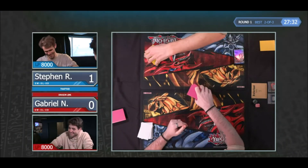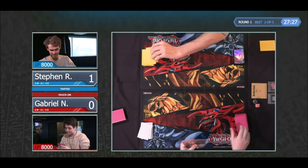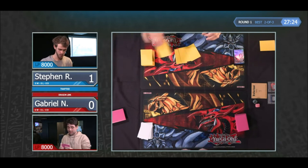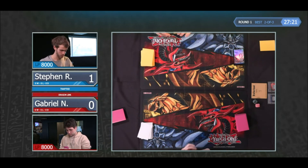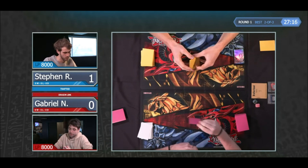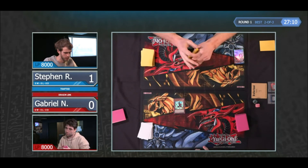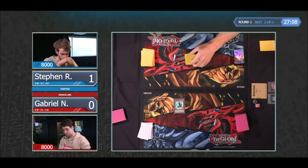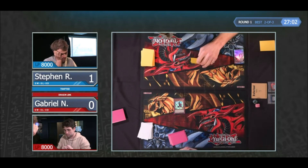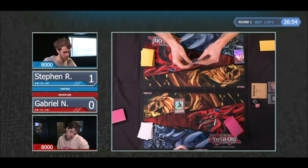During this turn there's Ash Blossom, Joy Spring, Nibiru, and Infinite Impermanence — and that's all even post-side. You think this deck is quite good and resilient against those defensive cards, and they're not really particularly powerful ones either. They're not cards like Nibiru where if you see that you just cry. Whereas Ash Blossom at this point would just feel extremely underwhelming, and you'd have several different means of pushing after that.